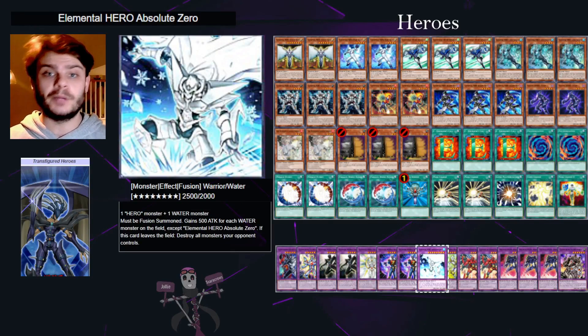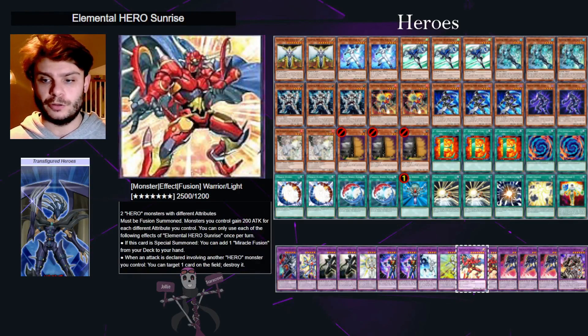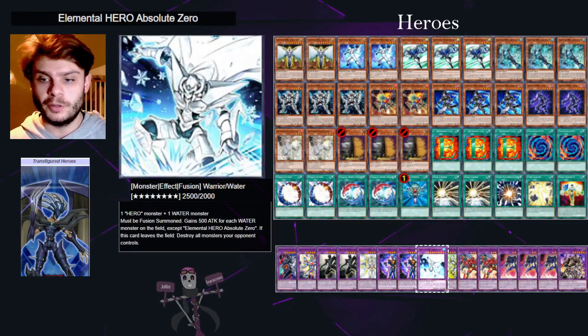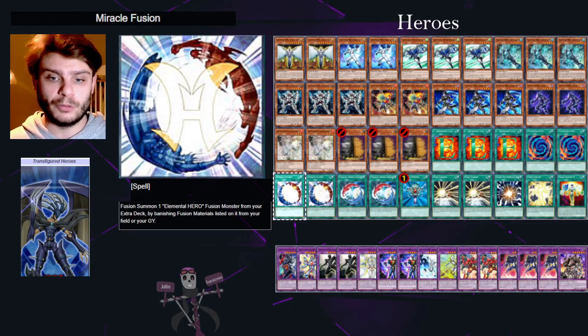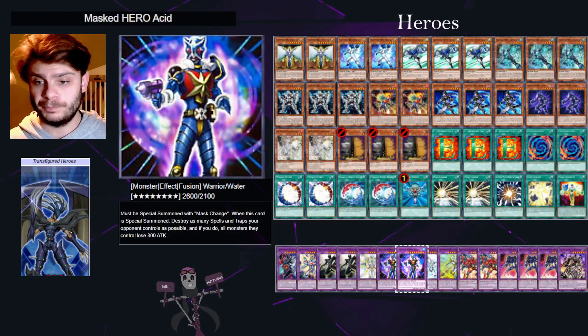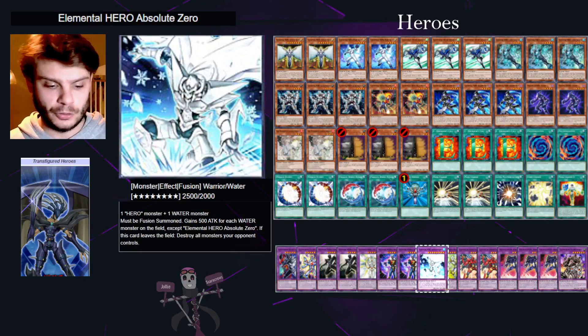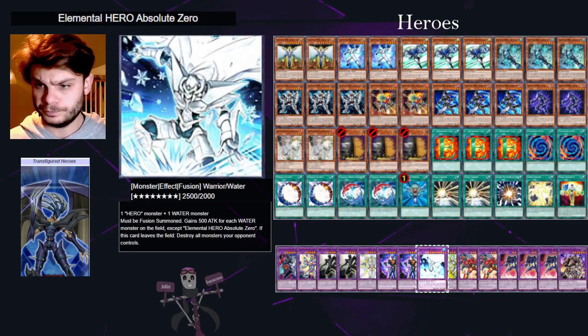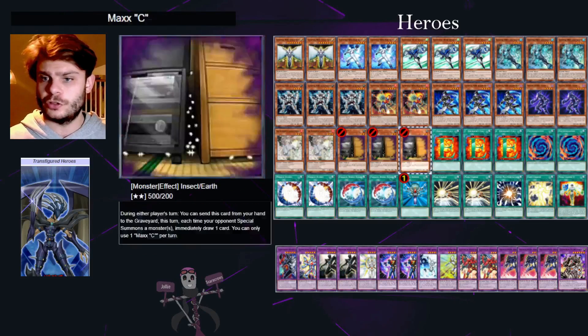In terms of attributes, Absolute Zero is a nice card to play sometimes even before you've brought out Sunrise — because you can use it as a material for Sunrise, plus it has an effect that when it leaves the field (even via Miracle Fusion, since it works on the field as well as the graveyard, or just a Poly itself) you get to destroy all monsters your opponent controls. So if they've got a board already, you're able to wipe it just by making that additional fusion summon.